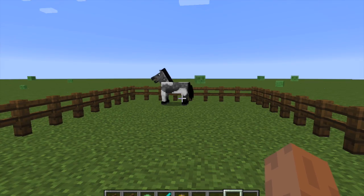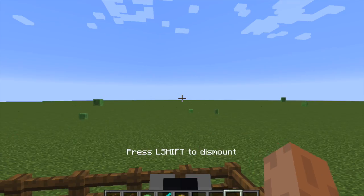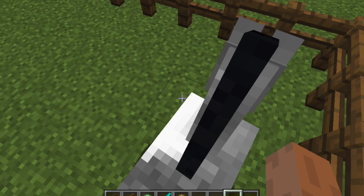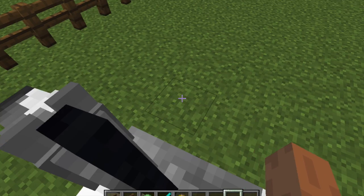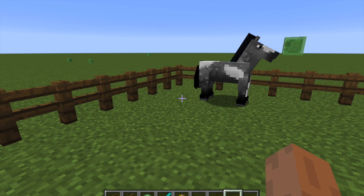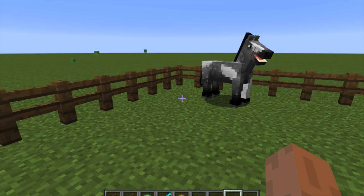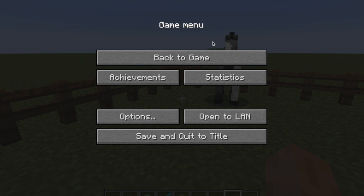Let's get started. First off, let's assume that you've already tamed your horse. So you get on and you can't steer it at all. You can get into inventory and all that stuff, but you can't ride it properly. So this is what you're going to want to do — assume that this is in survival mode.